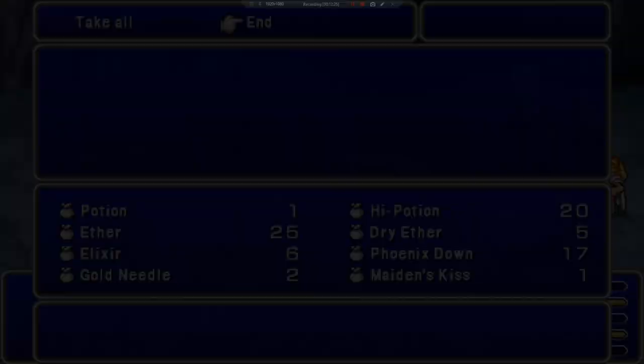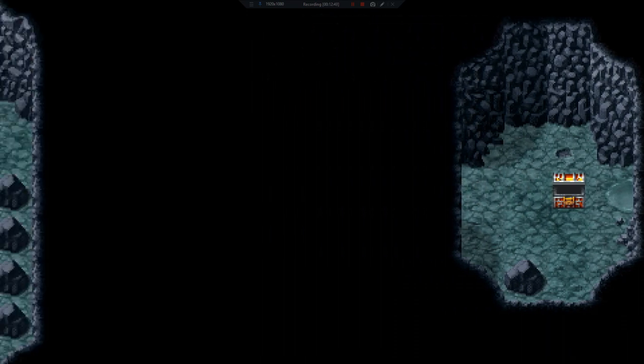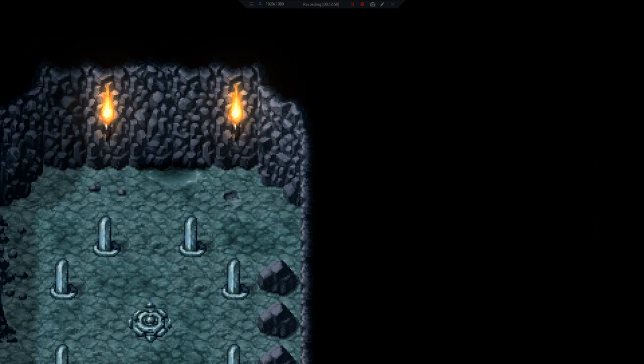All right, so we got a Blood Sword which is awesome — it's very similar to the Blood Lance that we gave to Kain for a minute. And I just learned something: you don't want to use blood weapons on any of the undead — it reverses, you give them life and give yourself death. How do I get out of here?